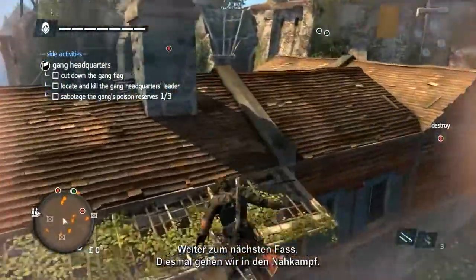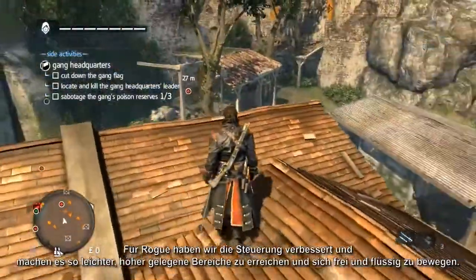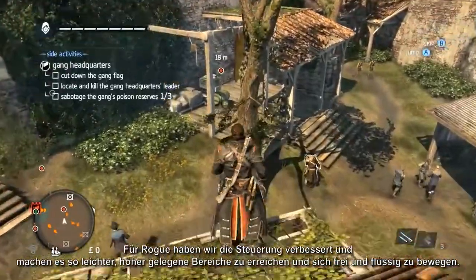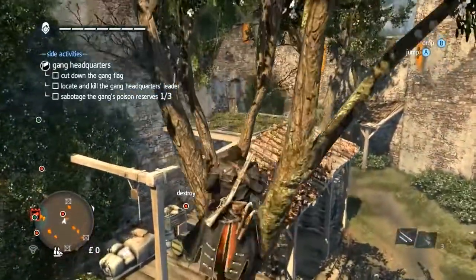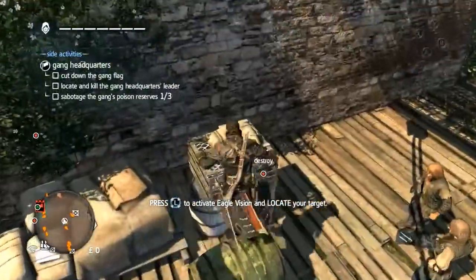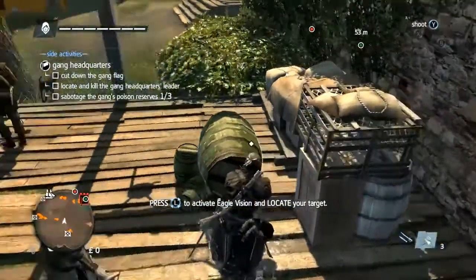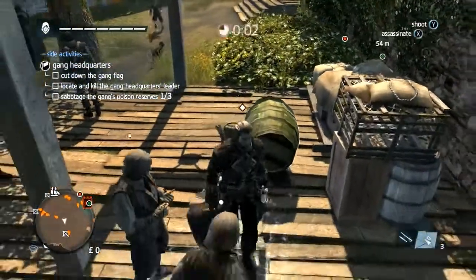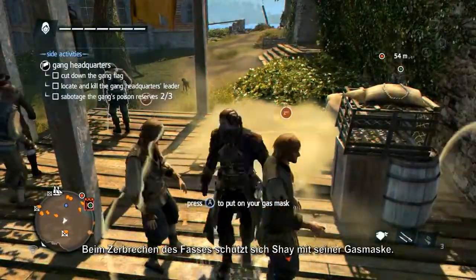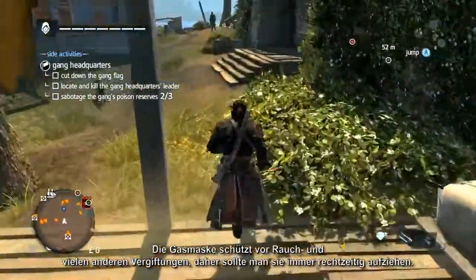Moving on to the next barrel, this time we will get in close. For Rogue, we have improved the navigation, making it easier to access hiding places and to move around freely and fluidly. As the barrel breaks, Shay uses his gas mask to protect himself. The gas mask is proof against smoke bombs and all other poisons, provided you equip it in time.